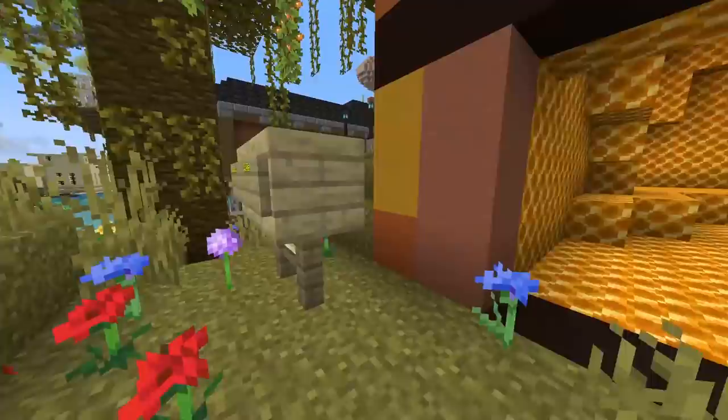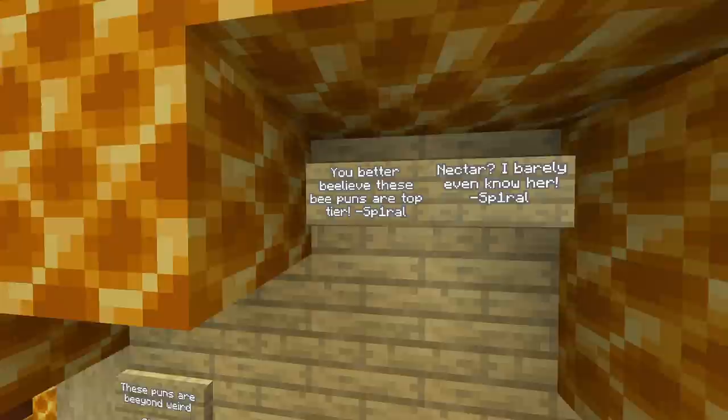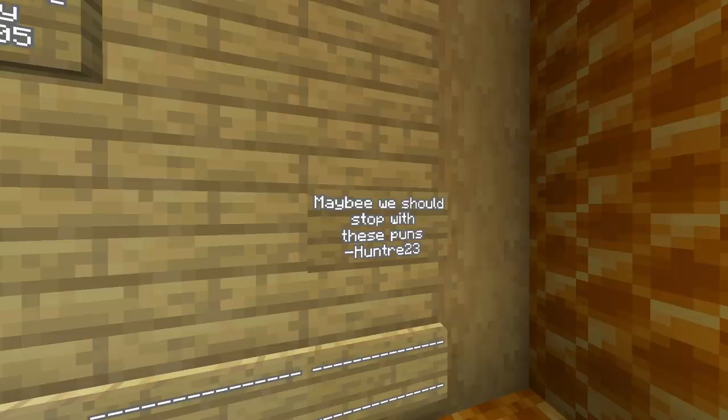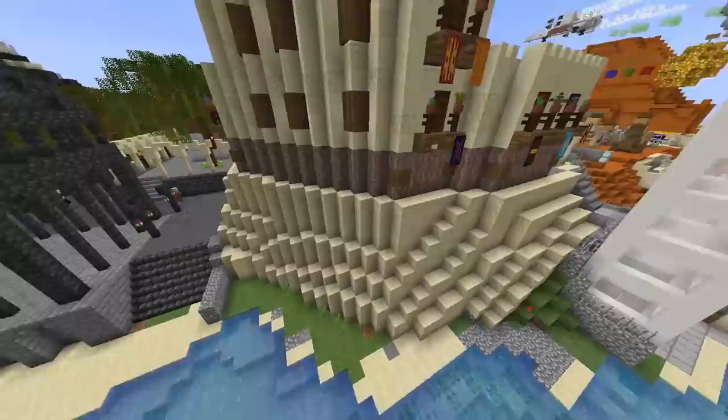Bee puns inside — oh, this is going to be like the worst build of the tour. We have to check this — actually, it's kind of amazing already. You better believe these bee puns are top tier. 'Nectar — I barely even know her.' These puns are beyond weird. Pasa-Bee — RT will see these. These puns are unbelievable. 'You met my partner? They're non-binary.' Maybe we should stop with these puns — that's not even a pun, that guy's just a genuine complaint on the wall. 'Face the Queen's judgment.' It's actually so cute. The bee puns are horrific but I love the building — they're absolutely gorgeous.